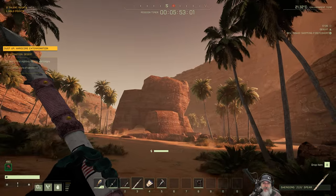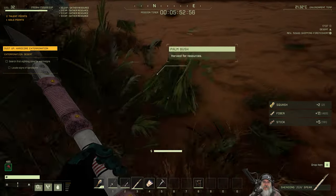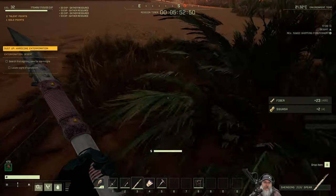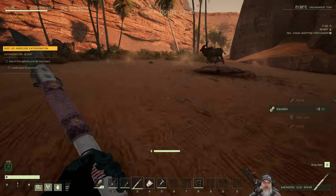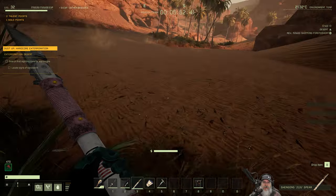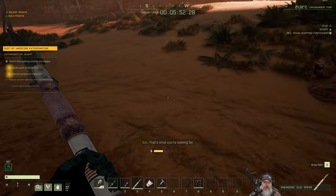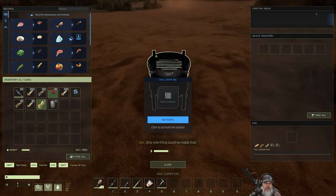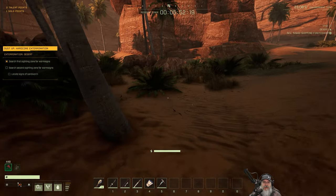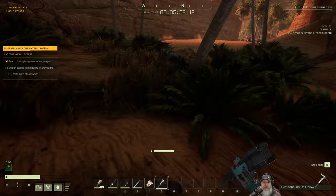Right before we get to the first worm sign there's some squash in this area — about four plants or so — and that's really all we need for the rest of this run. We grab the squash and run over to the worm sign on the other side of this rock. Press E on it, then I put my stove down, throw some fibers in there, and get started cooking the squash. While that's cooking we'll go grab the first oxide stone.